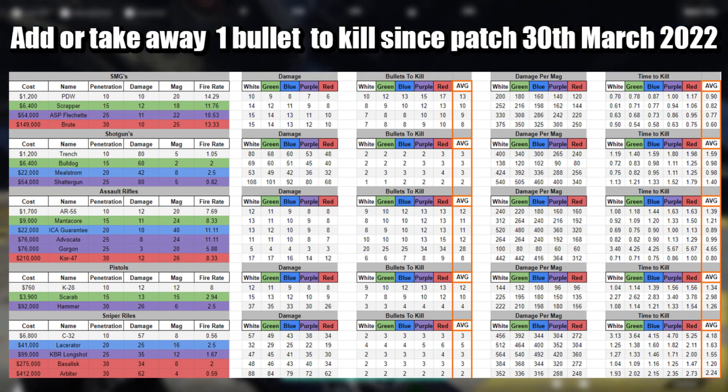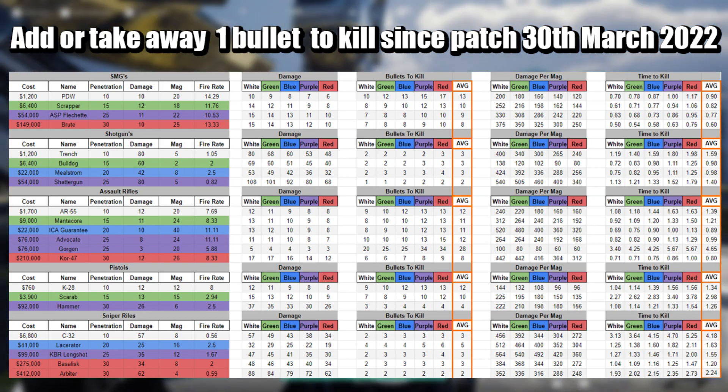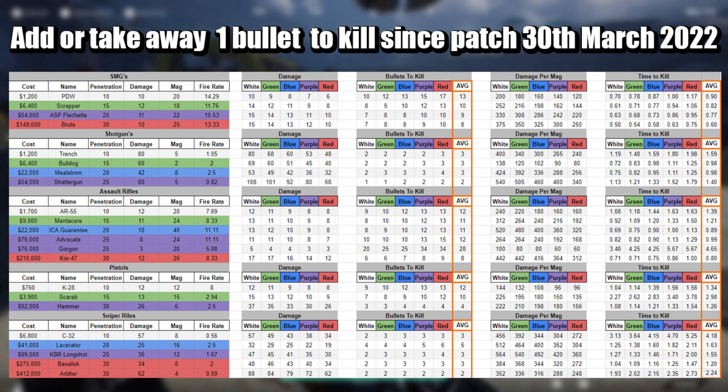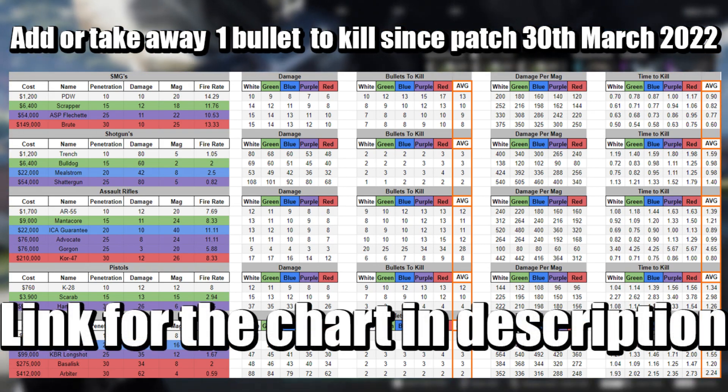Here's the chart showing how many bullets you need to kill someone with various weapons. Ignore the Gorgon — it's bugged. This chart however is from the patch before 30th of March 2022, and since penetration was changed in that patch, take each gun and add or take away one bullet from what it takes to kill.